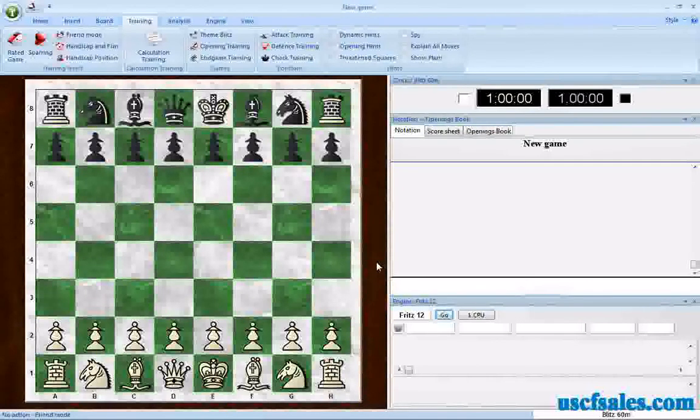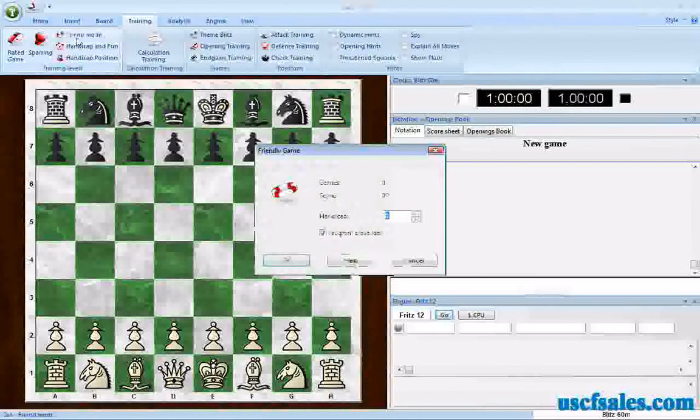The programmers have thoughtfully put in a bunch of playing modes that allow the average player to get a good competitive game against the software without being destroyed time and time again. My personal favorite of these modes is Friend Mode, which I've reset for purposes of this demonstration. If you go to the Training tab, you'll see a button that says Friend Mode — go ahead and click on it, and this is how you start it.